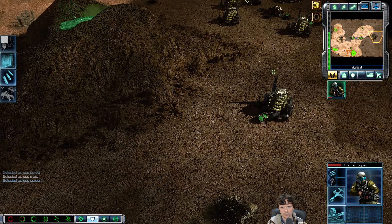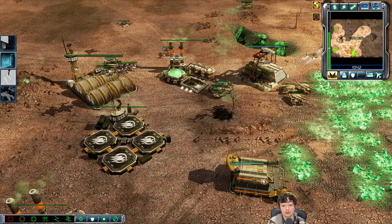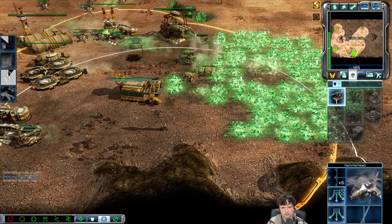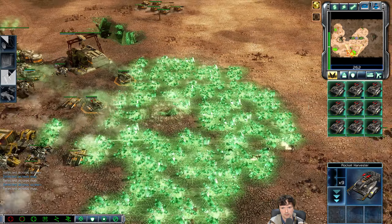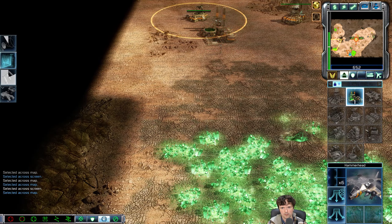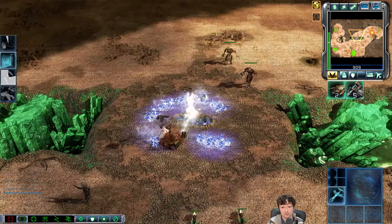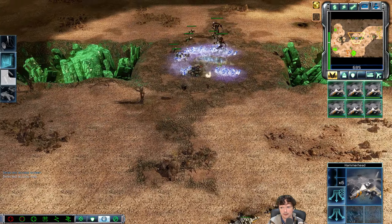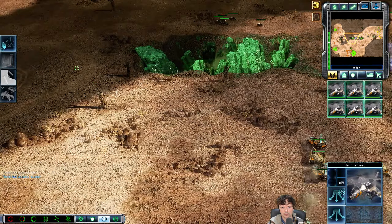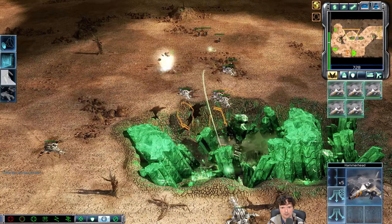A couple of Riflemen from sold-off structures — I thought, let's just put them inside of the Hammerheads. Even though the DPS is minimal, it's still hit-scan damage like the Hammerhead and it's not going to overkill. It's going to allow me to deal with infantry and lightly armoured units such as bikes a little bit better. Purifiers and bikes are now out. I'm going to move into the bikes with the Hammerheads though I have to be careful that I don't sack them — can't afford to make any mistakes in this matchup.